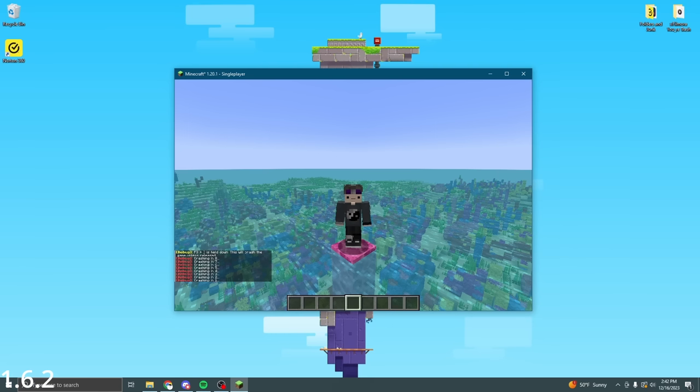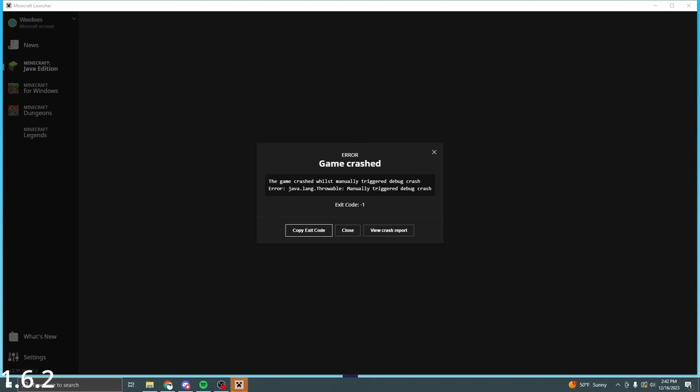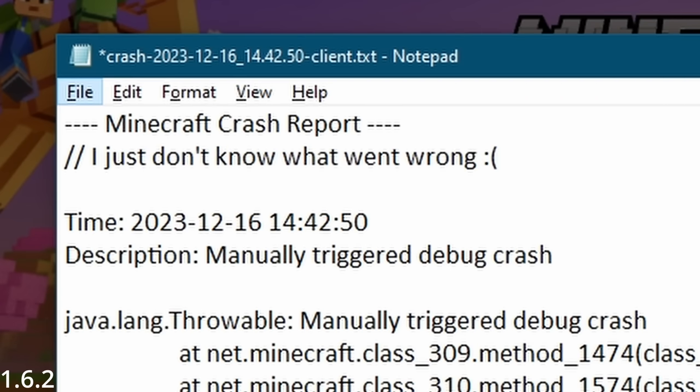A less sweet easter egg would be the new crash reports. Whenever your game would crash, it would leave a witty little remark in the report, including 'that was awkward,' 'hey, that tickles,' and a My Little Pony reference.